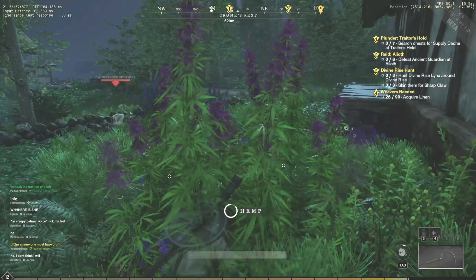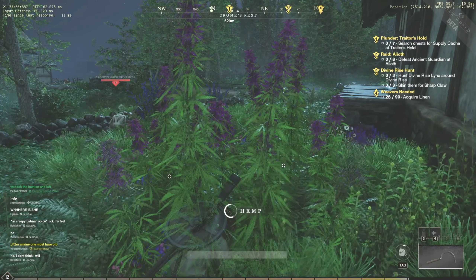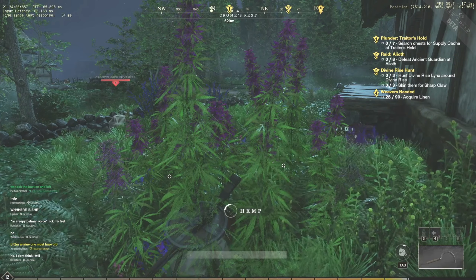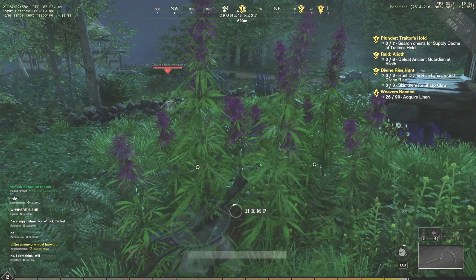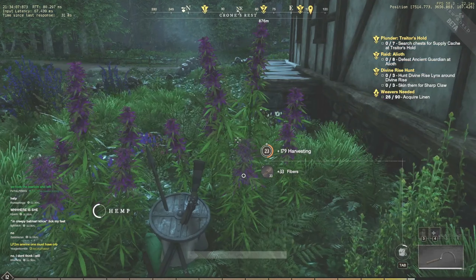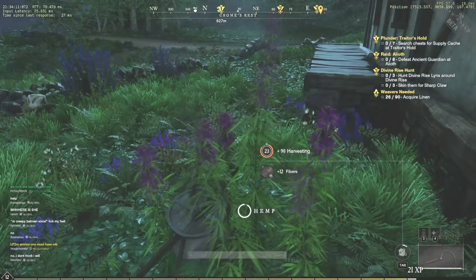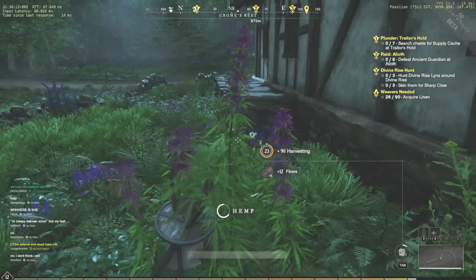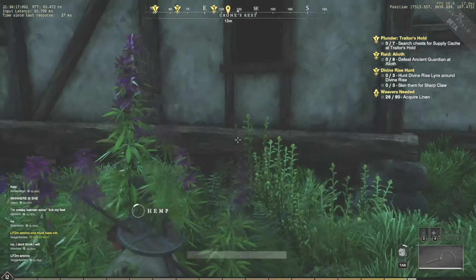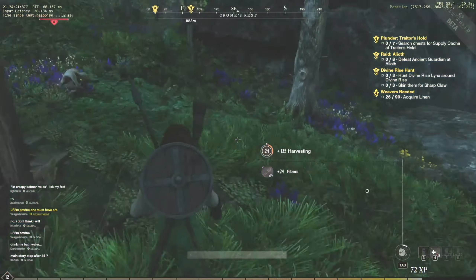A lot of people are going to pass these plants up, especially people that didn't get the beta and don't know too much about the game. You don't want to do that. This is one of the things you're going to want to get super early because you get fibers so you can make the tanning stuff — you absolutely need that — and it gets your harvesting up a considerable amount.